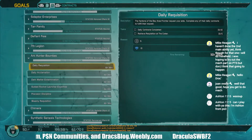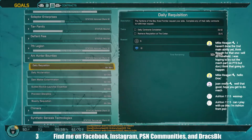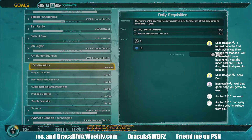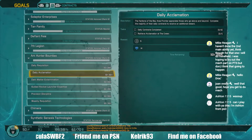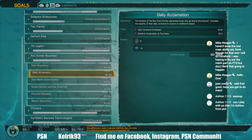You've got your daily requisition — two daily contracts from any faction, it doesn't matter, as long as you get them done and go get your requisition at the crater. There's two crates there. The daily acclimation crate is next to that, and you get that once you have completed six daily contracts.